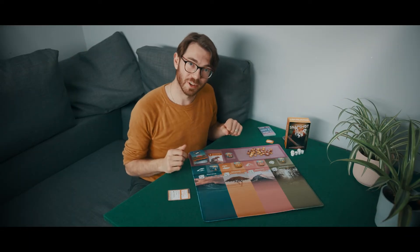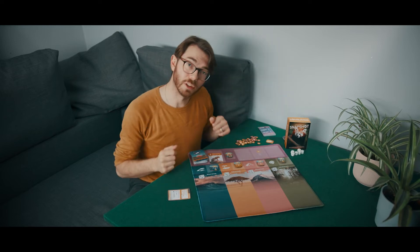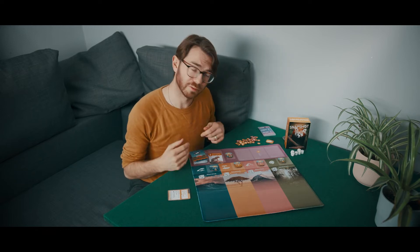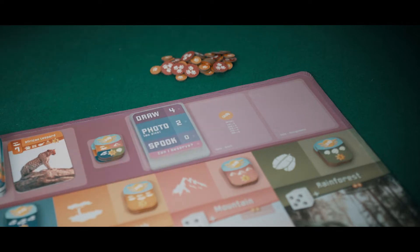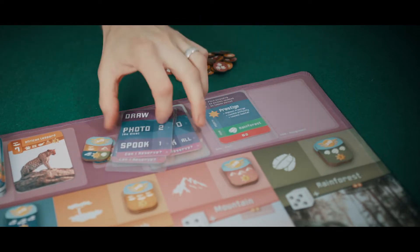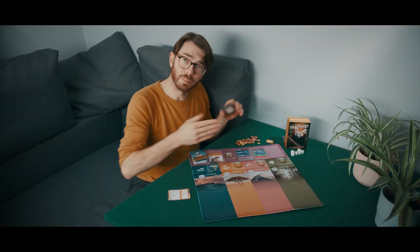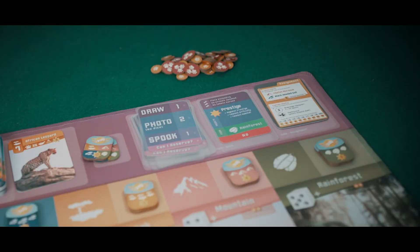If you're playing the solo mode of Snapshot, we have a deck of cards called the Snapbot. For that, you remove the tokens because only the human player needs tracking tokens, so keep them within reach of yourself, and then you place the Snapbot deck here on the space allocated. During the Snapbot's turn, you turn over the top card and that goes here in this space. And when you're playing the Snapbot, you deal them out an assignment card, and that goes on this space there. So there's space for the solo player as well.